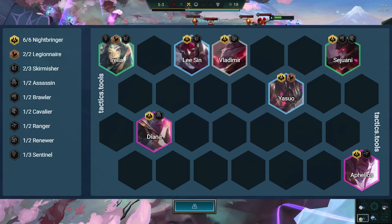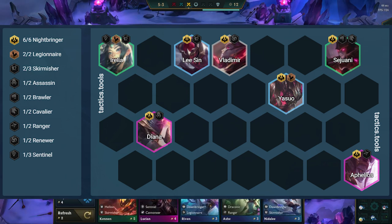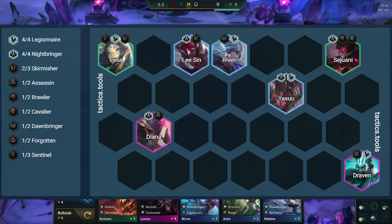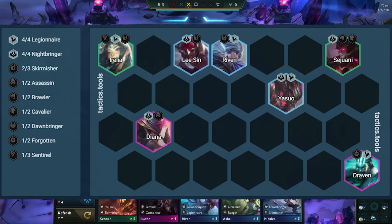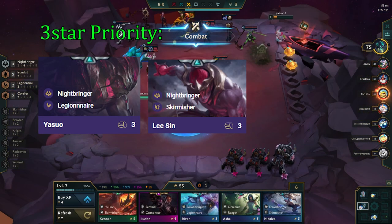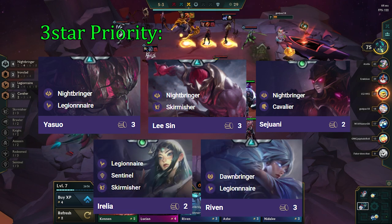Jax is the 7th unit to give us both Skirmisher and two Ironclads. Another variation is six Nightbringers. This variation is better when the lobby has mixed damage, and also when we need more damage into our Yasuo. We play Irelia as the 7th unit, as she gives us two Legionnaire and frontline here as well. Another variation is four Legionnaires. This gives Yasuo a lot more attack speed, and here you can also go for 3-star Riven, or itemize a 2-star Riven as well. Your 3-star priority for this comp is Yasuo, Lee Sin, Sejuani, and you can also 3-star Irelia and Riven if you are playing them.